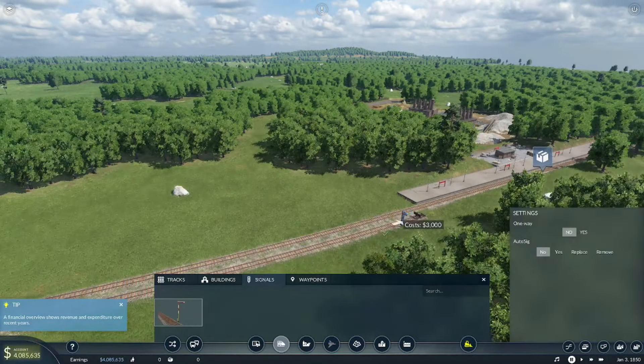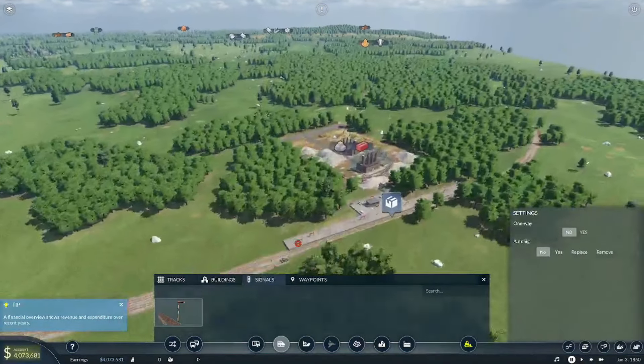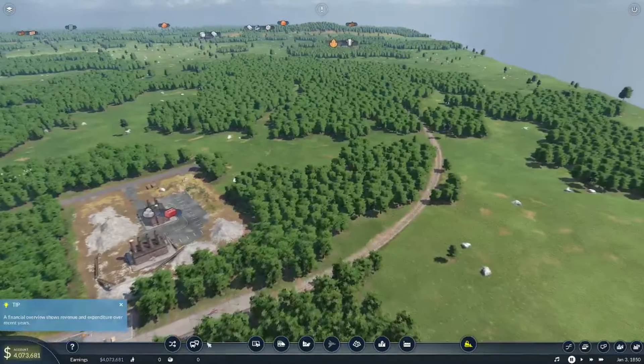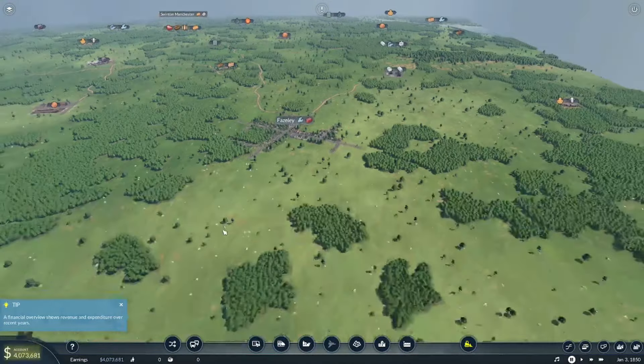I'm still not 100% on signaling — I have watched a few videos but it still confuses me. The signals go like so — this is coming this way, this is going that way. I think that works. You know what, if we're gonna spend big, let's spend big. Let's find out where we want to put the station.